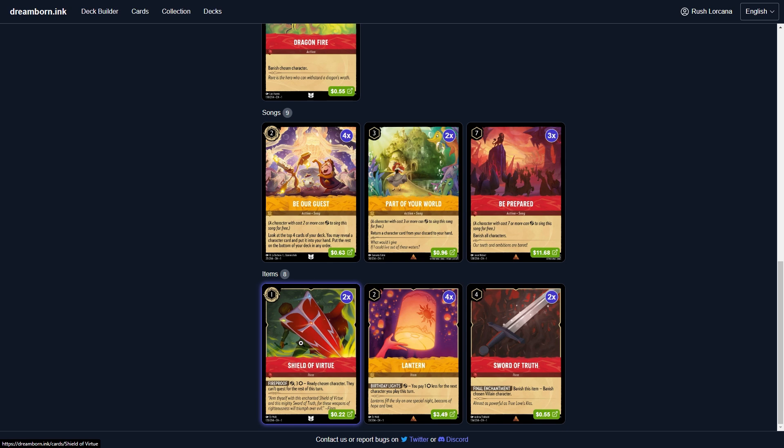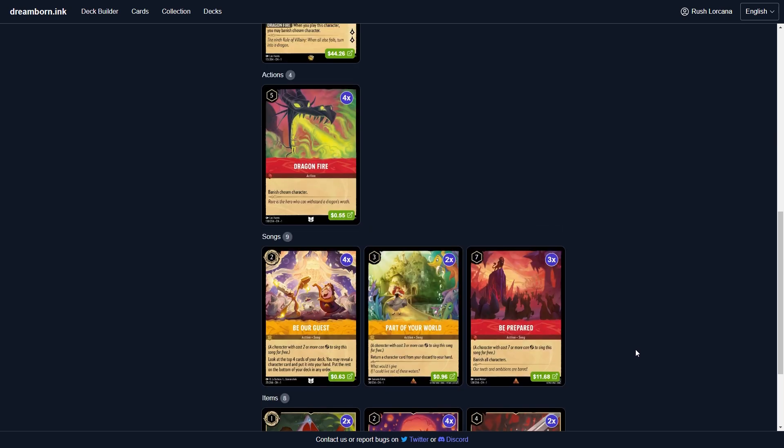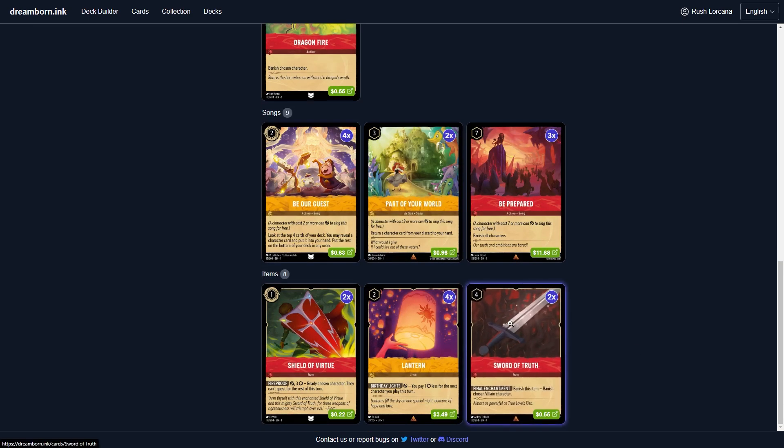We are running two of Shields, because Shields allows us to double-challenge into their characters, especially with things like Aladdin. Four of Lanterns to act as early-game ramp and potential to allow you to do multiple things in the same turn. And then we're going into Two Swords — allows us to get rid of those late-game threats like Maleficentss and Ursulas, which are pretty scary in the format right now. I think this card is slept on and a lot more people should be running it.